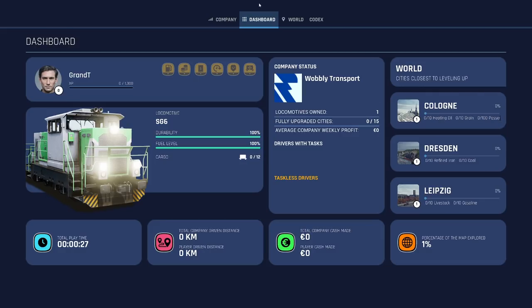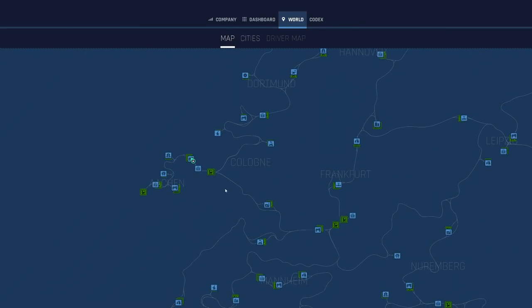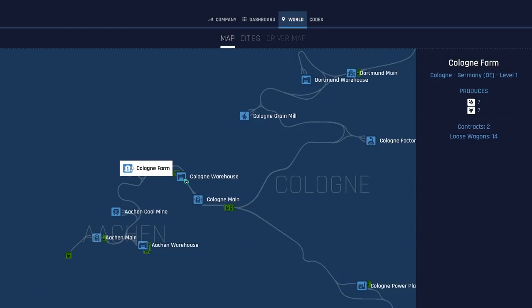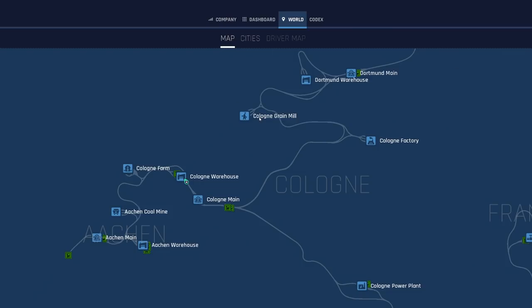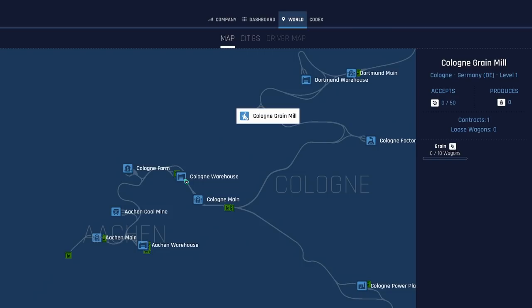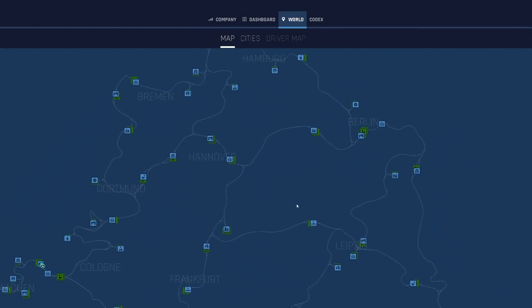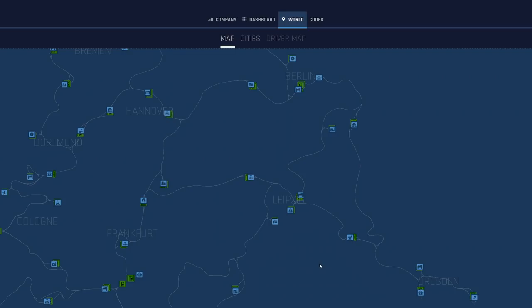If we take a look at the map - here we go, this is us, we're starting in Cologne. Over here we've got a nice little run. If I hover over this on the right side of the screen: Cologne Farm - it produces grain and cows, two contracts available, loose wagons 14. The grain should allow us to take it around the corner to the grain mill. They have a contract as well - they produce goods but don't have anything at the moment, so we're going to deliver them some grain from the farm.